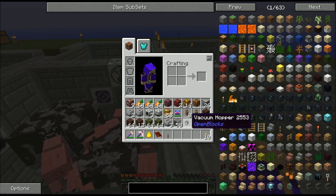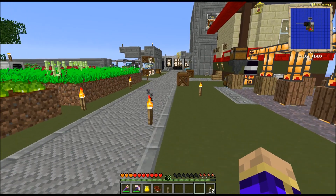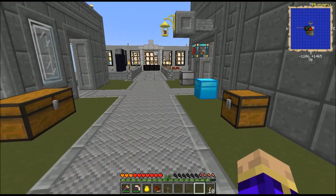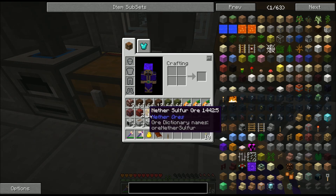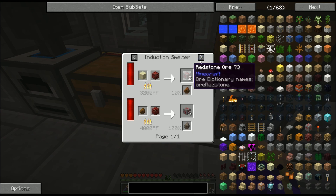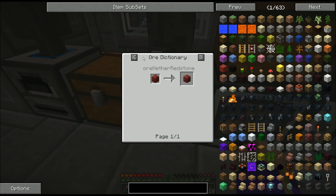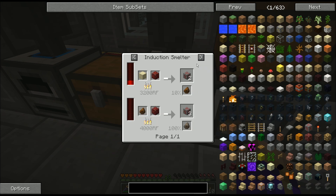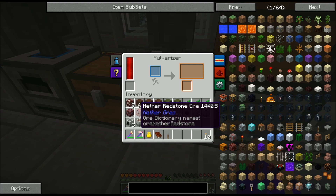Our sewage quest is now at 20% — it would have easily been completed by now if I had used one sewer instead of all four. I may have more use for more sewers in the future. Now, why do I have nether ores in my inventory? I want to get those processed. The best way to use nether ores, in my opinion, is to toss them through the pulverizer — especially the nether redstone. You pulverize it, you get 24. So the redstone goes straight into the pulverizer.